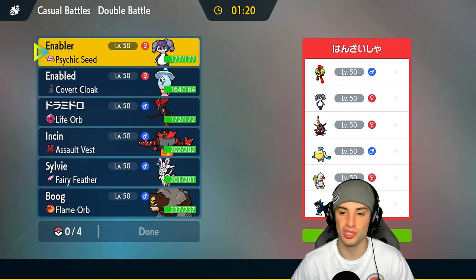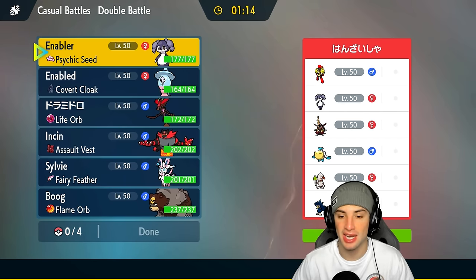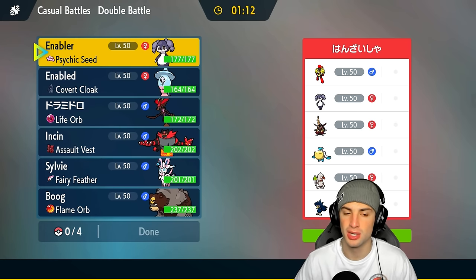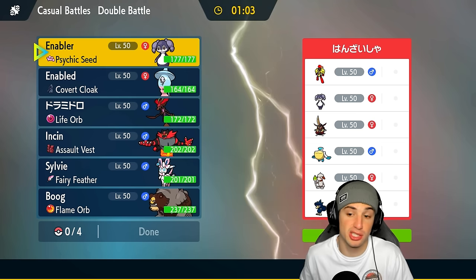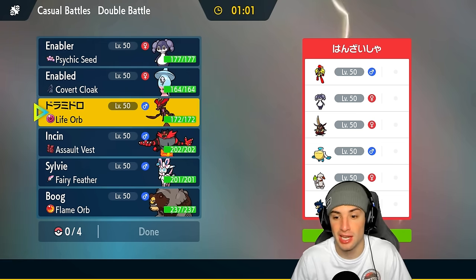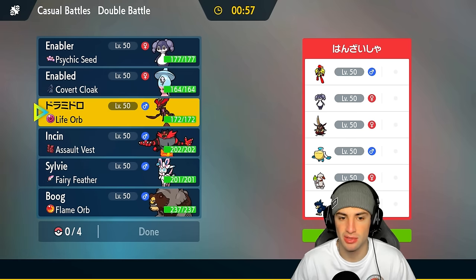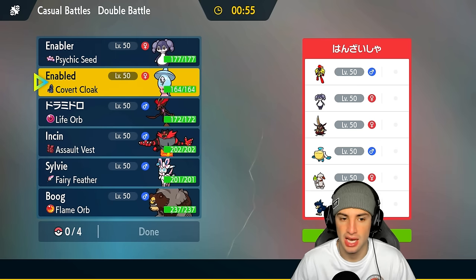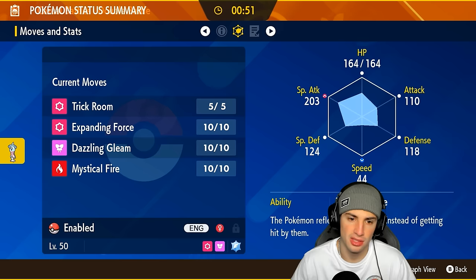We're going up against an Expanding Force Armarouge squad. They also have King Gambit, Pelipper, Smeargle, and last but not least they are rocking out with Mirkur. I feel like a trick room user is going to be very good for us. Do I go into Indeedee here just to get things started? I'm a bit scared of Defiant onto King Gambit, so I might just lead Indeedee and Dracalgae.